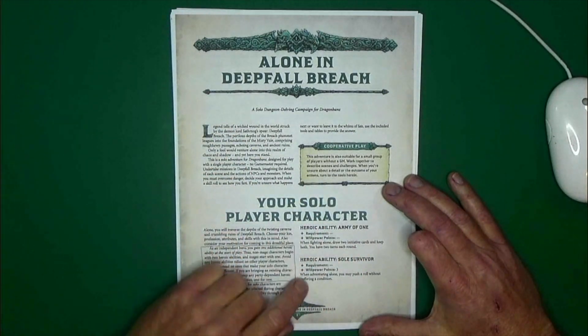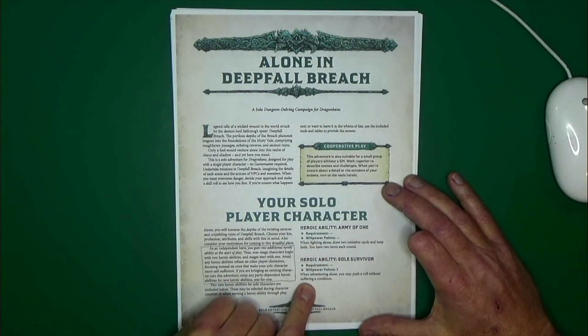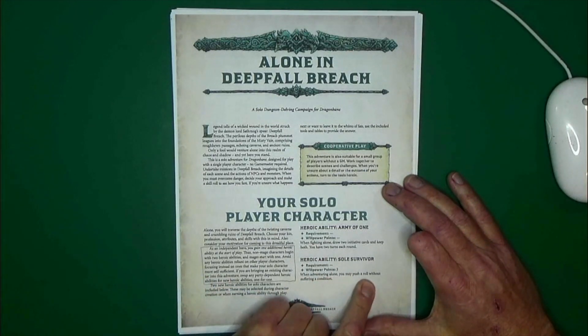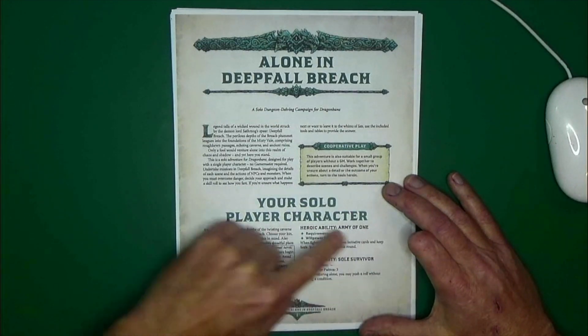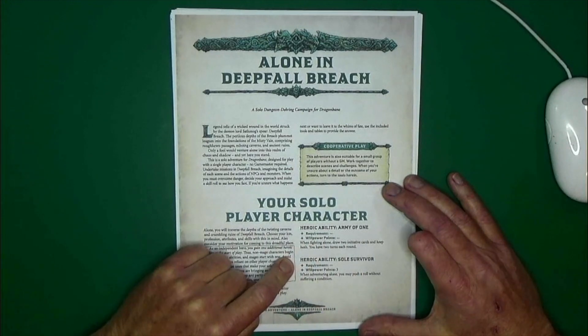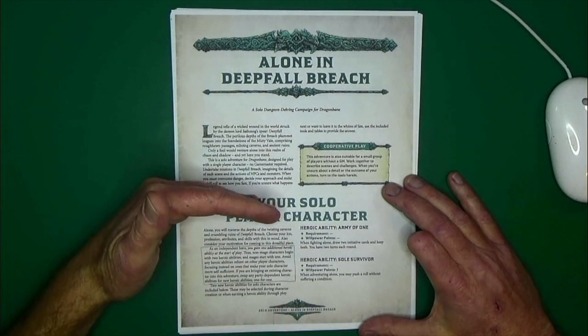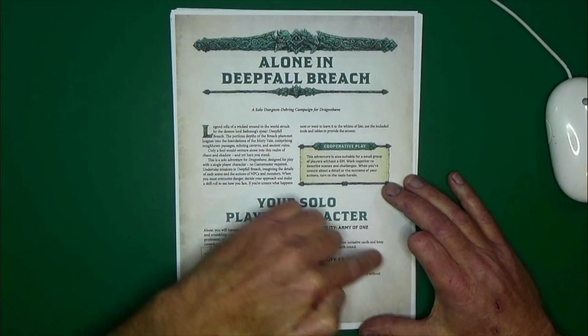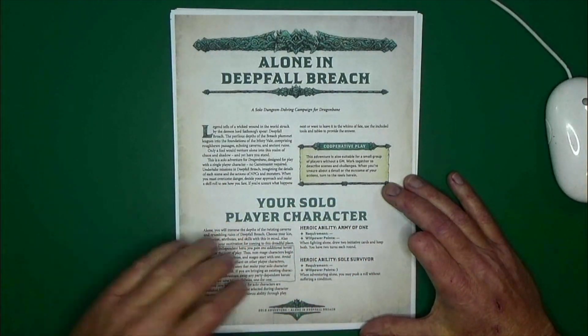And then Soul Survivor. No requirements on this one, but it does cost three willpower points. When adventuring alone, you may push a roll without suffering a condition. This was one of those things I was probably going to do anyways in my solo games, because that kind of has a really negative effect on the character. But now we actually have a heroic ability for it, so I like that.